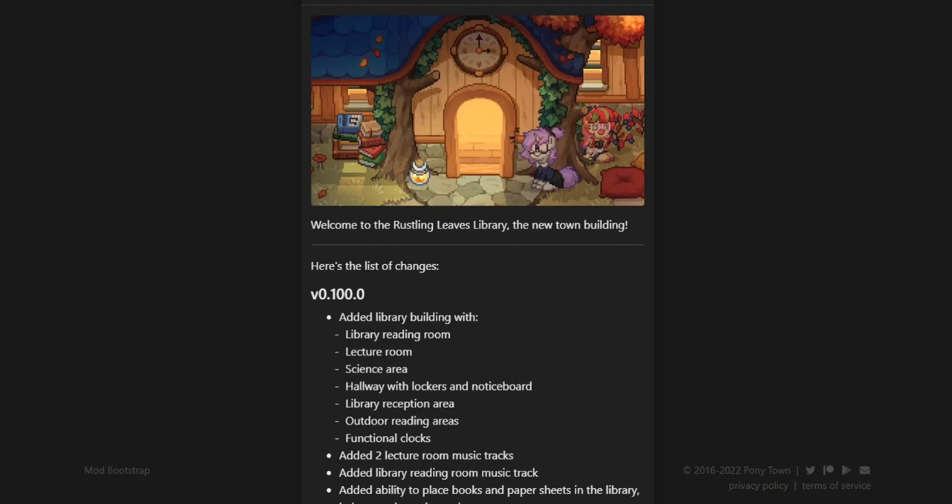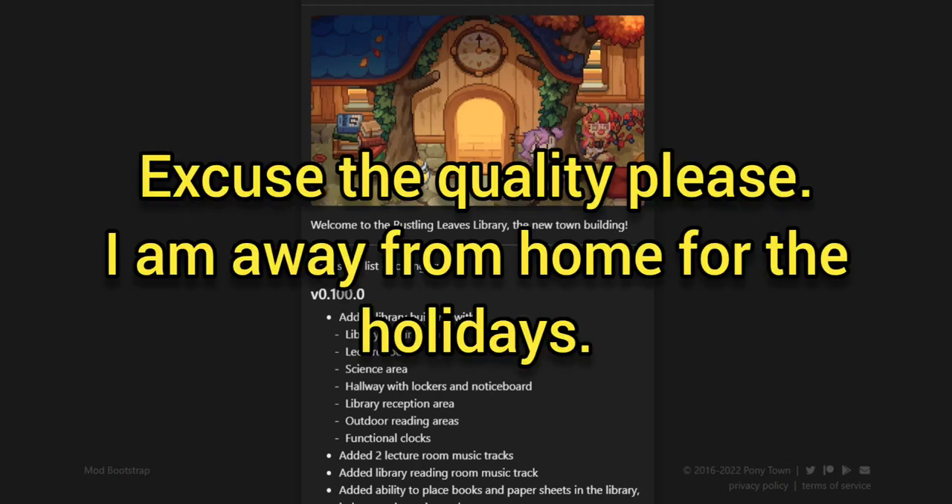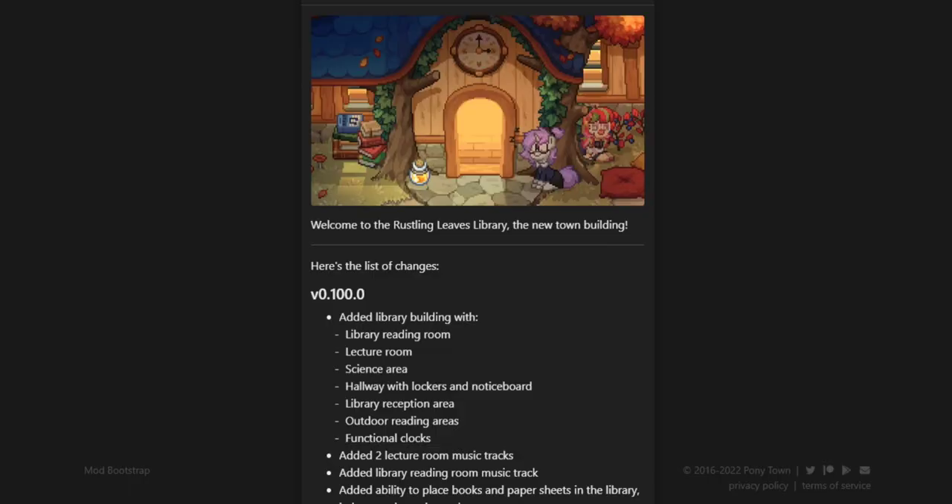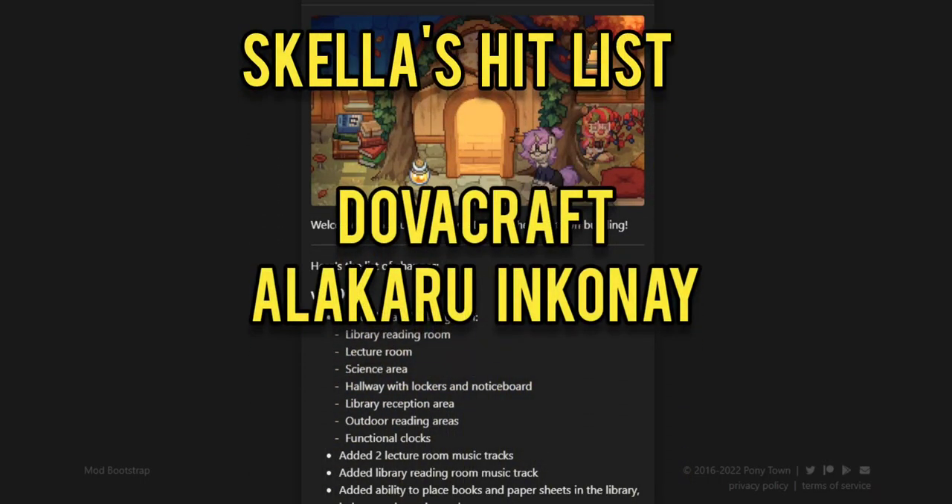Welcome to the Rustling Leaves Library — the new town building and Ponytown update, version 0.100.0. They didn't make it to a 1.0 release; they skipped 1.0 and went straight to 0.100. Who would have seen that coming? Maybe a lot of people — I kind of saw this coming.